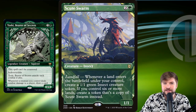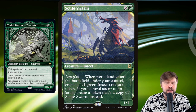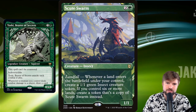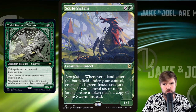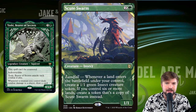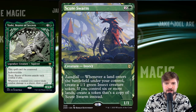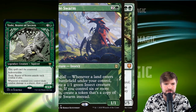For Big Token Overrun, the strategy is in the name: we're going to create a bunch of tokens onto the battlefield and then use overrun abilities to win. Obviously, we start with a card like Scute Swarm. Anything that's going to residually be creating new tokens once you've invested that initial mana is exactly what we want. Scute Swarm, if it is not dealt with, will get out of hand very quickly.